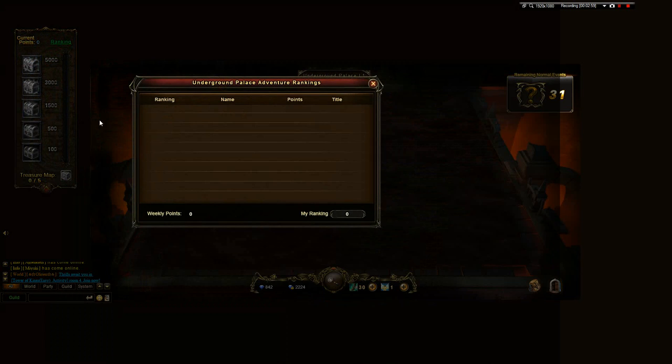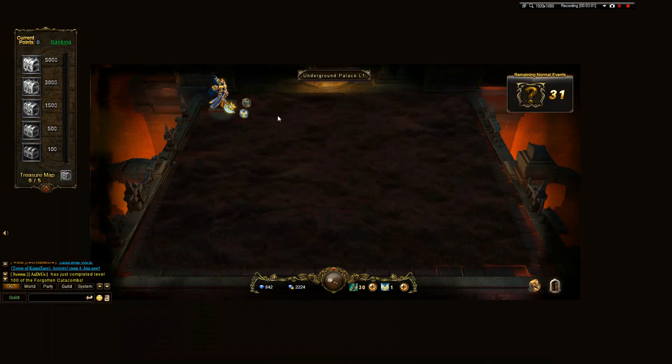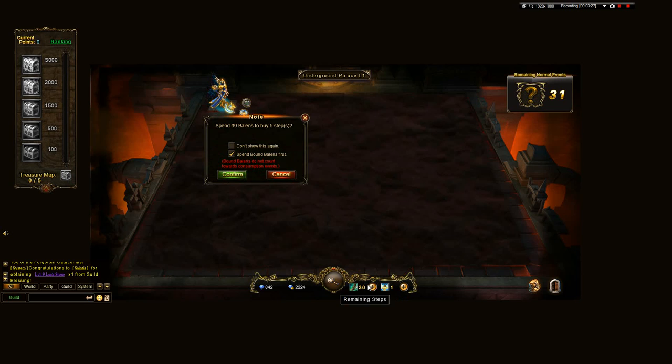You can minimize, maximize, and check out the rankings — it's empty because it's the first day of this feature, so rankings haven't been calculated yet. Rare treasures can be found in places with special hints. Searching consumes steps, and we have 30 remaining steps. You can buy more — 99 balance for five steps.